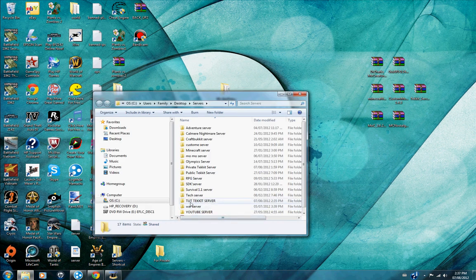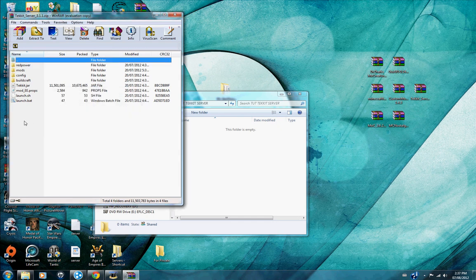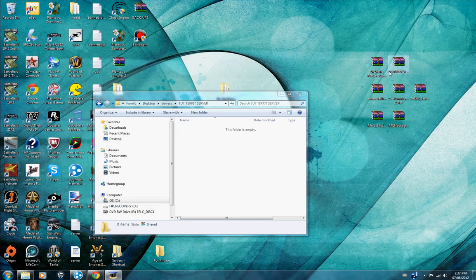First, you need to make a server folder — mine's called TechEd server. Open up the TechEd server and it has to be version 3.1.1. Here's a brief overview of what you need: Dr. Mo Creatures 3.6.2, GUI API, Minecraft Forge 3.1.2, TechEd server 3.1.1, MoCreatures 3.6.2, and MCNostalgia 2.1.2.